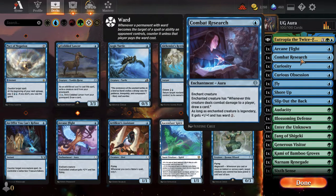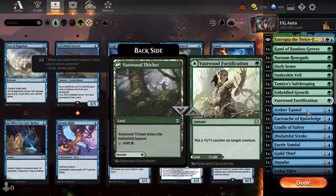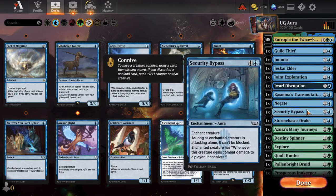From Brothers' War we have Audacity, which is basically Rancor-lite: one green, enchant creature gets +2/+0 and trample, and if it's put in the graveyard you draw a card. We also have Aether Tunnel for unblockability, Cradle of Safety for Hexproof, and Security Bypass — if a creature attacks alone it can't be blocked. So we have several ways to get around blockers.